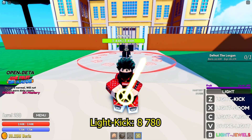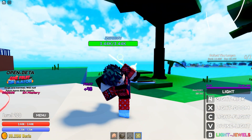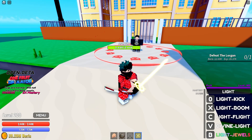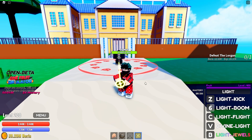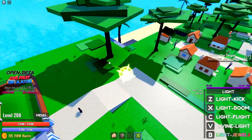Light Kick deals 8,780 damage and the cooldown is 4 seconds. Next one is Light Boom, which deals 17,550 damage and the cooldown is 11 seconds.